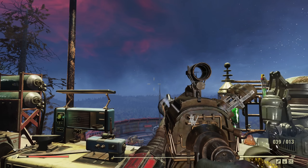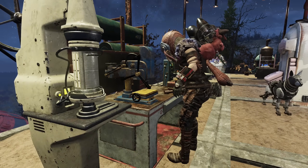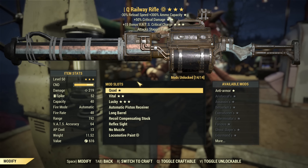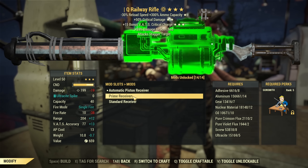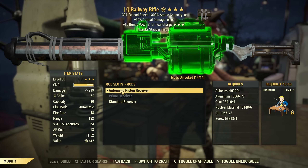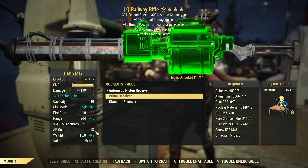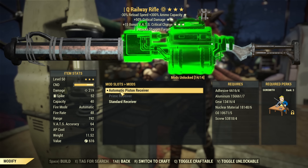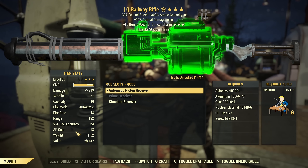Then the fire rate is going down too, and there are two implications. It's not only that it fires slower, but I'll probably need to find one with faster fire rate. The good news is, if you want to use it on a rifleman build, the AP cost is now the same regardless of whether it's the automatic piston receiver or single shot. Overall AP cost was reduced by quite a lot, but the additional AP cost reduction from the automatic piston receiver was removed.